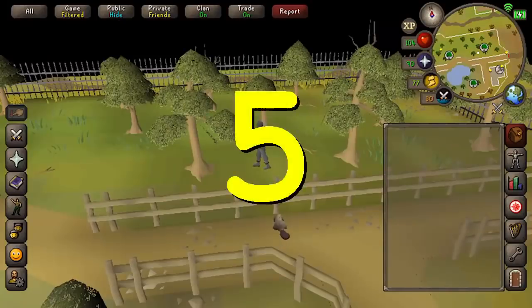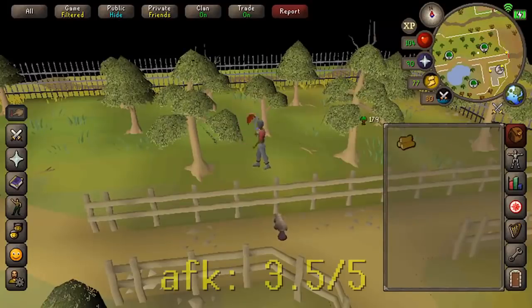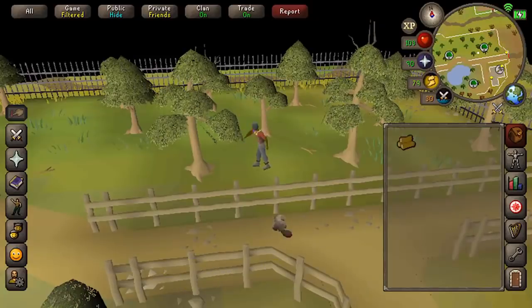Yew trees require 60 Woodcutting and are again free to play. However, if you're a member I recommend coming to the Woodcutting Guild — you get an invisible Woodcutting boost and it's right next to the bank. XP per hour is 30 to 50K, profit is not the best at around 70K GP. It depends when the tree goes down — they can be really AFK, you can AFK a full inventory, or it could go down after two logs. It just depends.